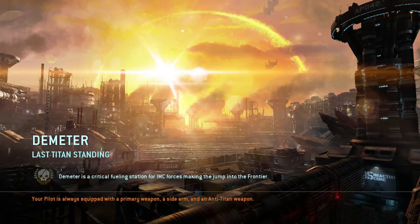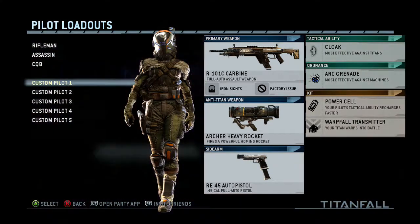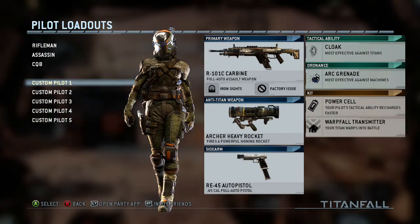Hey guys, Synergy here with a brand new video on Demeter. We're playing Last Titan Standing and we're gonna explain different tactics to use and show you different aspects of teamwork, even when playing with public players. Playing with public players doesn't mean you're playing with bad players — you don't always have to be in a clan to win. My win percentage solo is 64% and it's constantly growing.